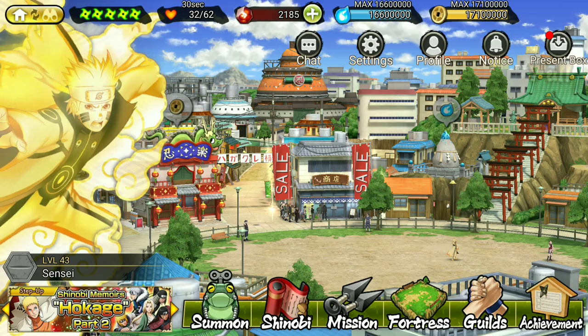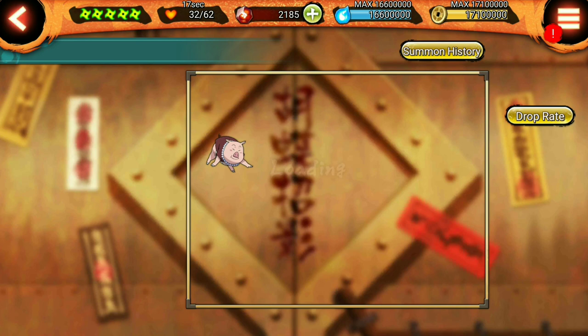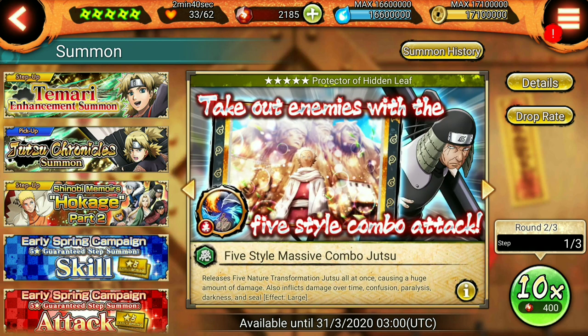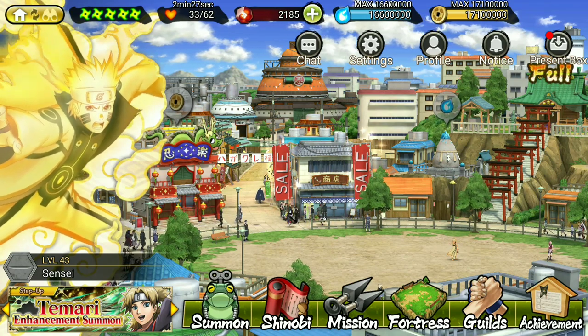I summoned on this banner because it's my alternate account with lots of Shinobis. If you're on your main account and thinking of summoning here, I would not recommend it — it takes a lot and you might not get the ultimate you want. I'd say save your Shinobis. Right now only Hashirama's new ultimate and Hokage Naruto's new ultimate are good; the rest aren't that great. Unless you have Shinobis to spare, I'd skip this banner. Hope you guys liked the video — comment, subscribe, and until next time, sayonara!